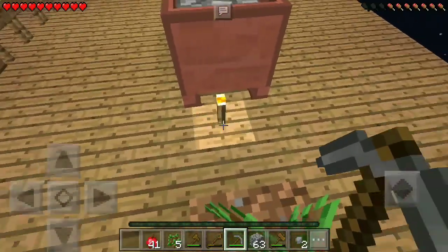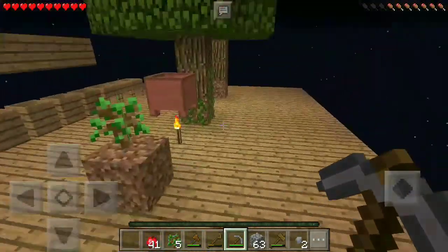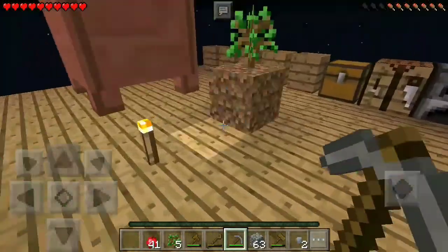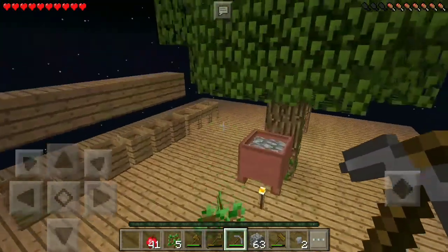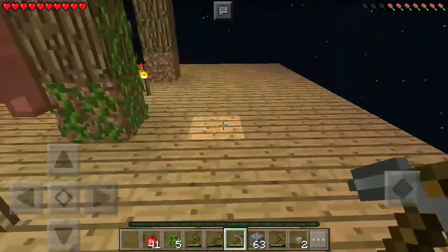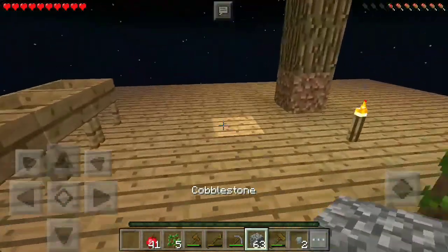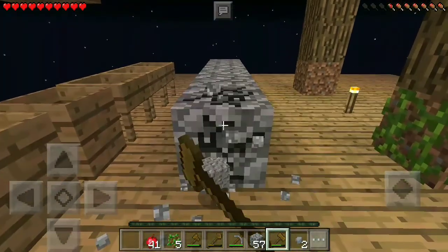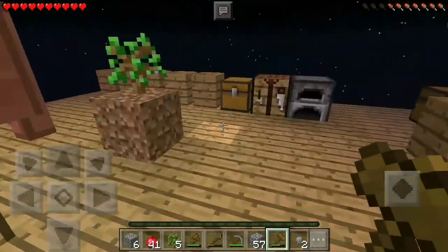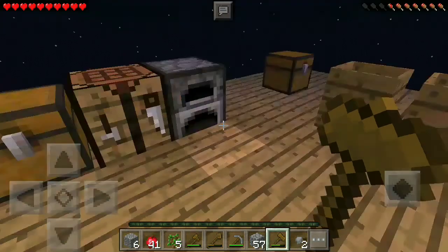Obviously if you had lava or another heating element this would be done a lot faster. Now there is one little problem: we don't have any kind of bucket. I've been doing a lot of research off camera and you guys can help me with tips and tricks in the comments. The way we get iron is by turning cobblestone into gravel, sifting that, and we need an insane amount of cobblestone.